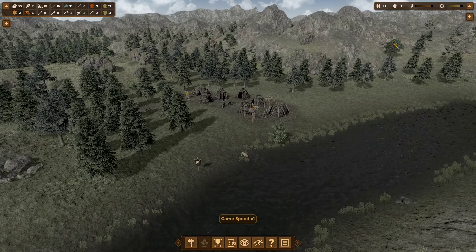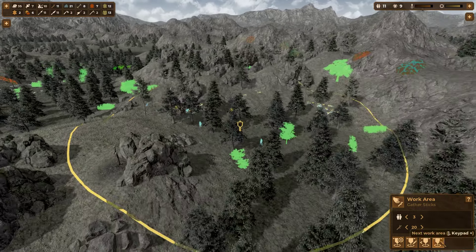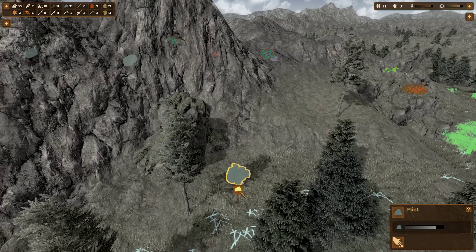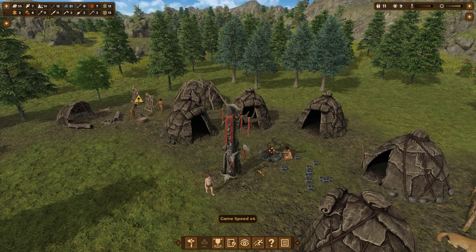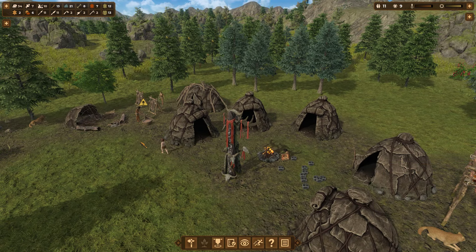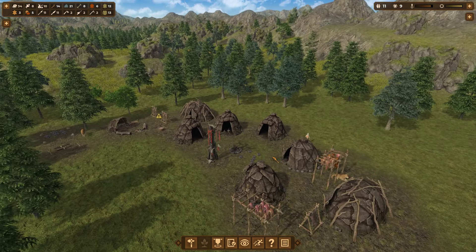Let's take a look at where all of our gathering areas are. We've got tannin there, sticks back there, flint back here - that flint pile is doing all right. Wild plants there and fish there. High priority on that tannin in the back because that's definitely going to be needed. We don't need another storage tent right now - it would be another knowledge point but it won't help us at the moment.